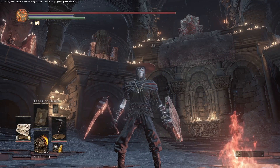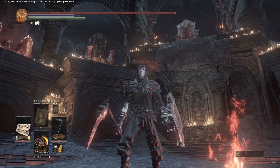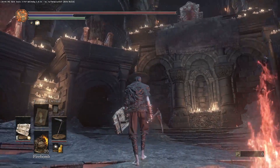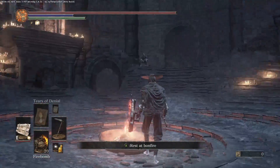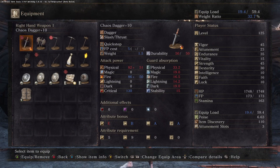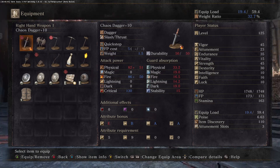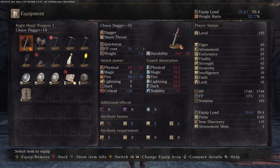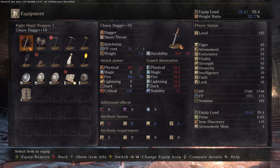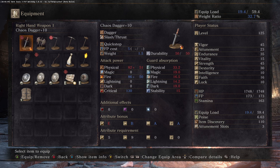This is the part of the video where I want to explain the build better and show you what the items are here for. The Chaos Dagger is definitely to get those crits in when you need them most. I really didn't use it much to crit in the video because I'm still new to this game — I don't have the muscle memory to switch over right after every parry.